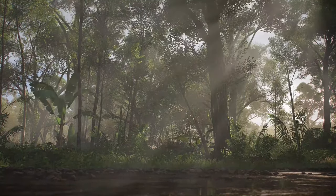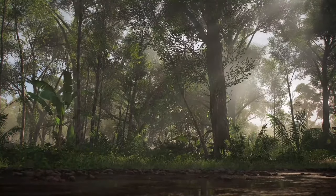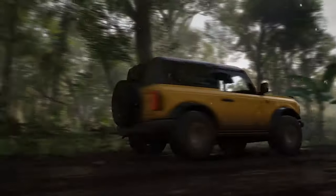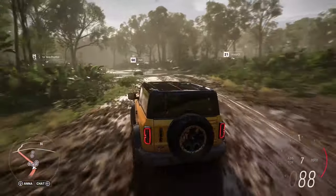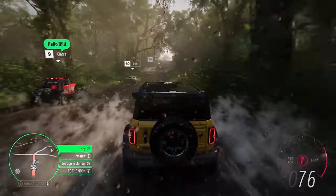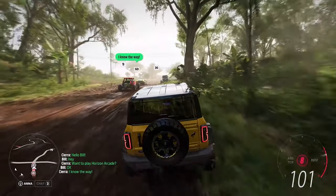Rejoining Bill and the rest of our players, we see our new volumetric lighting system filling the scene with god rays as the sunlight dapples through the dense rainforest. A Horizon arcade minigame is about to start. ForzaLink knows that Bill loves minigames, so it intelligently prompts Sierra to invite Bill. Bill accepts, and they're seamlessly linked together with their GPS route set.